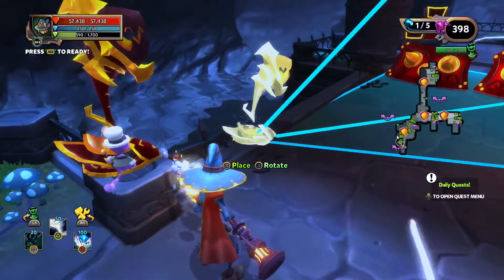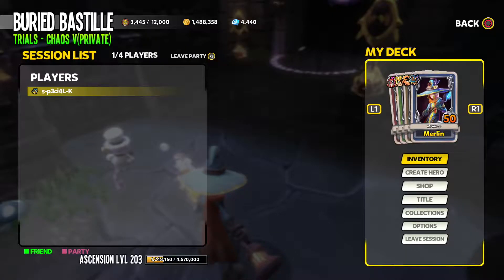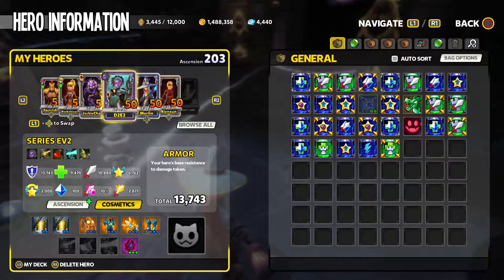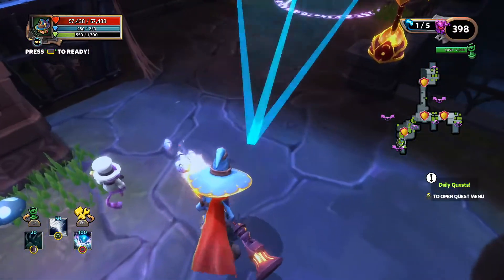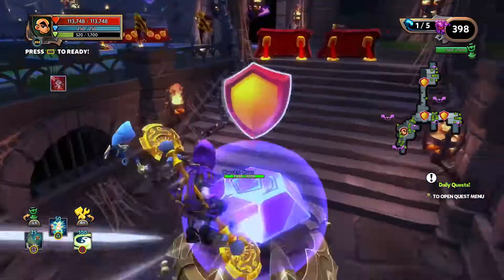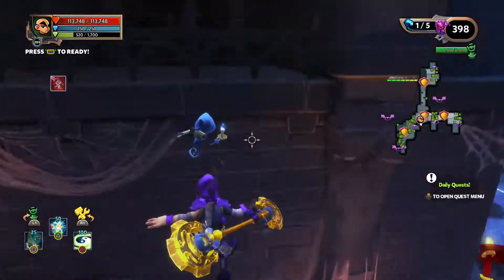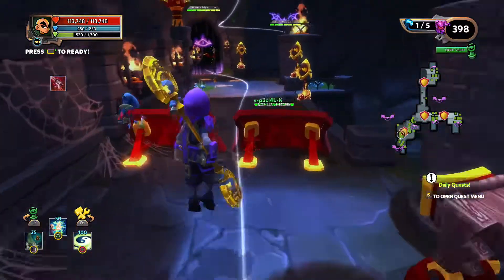I find three to four flamethrowers per lane should do the trick. If you feel you're struggling you can put more, and maybe put fewer of the defenses I'm going to place here for the assassins. I bring in my aura monk and place some auras next to the skyguard tower.